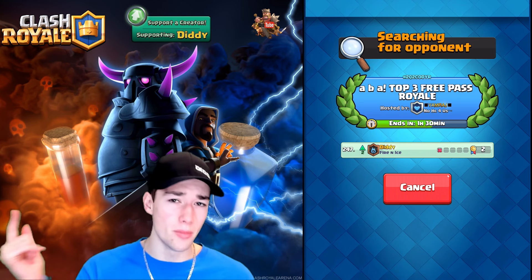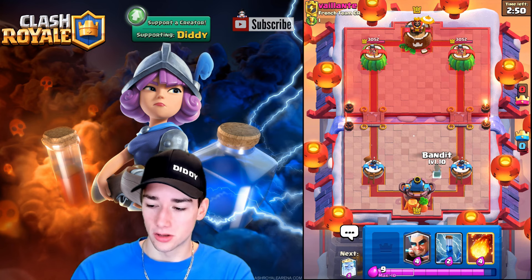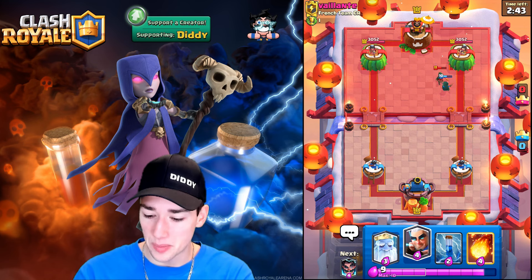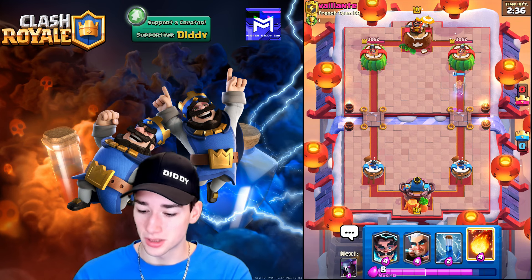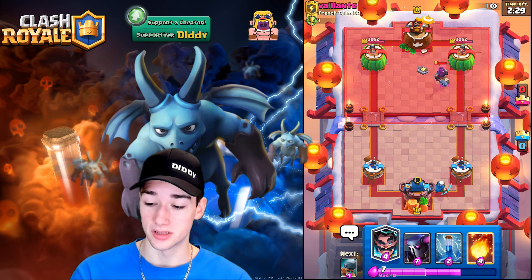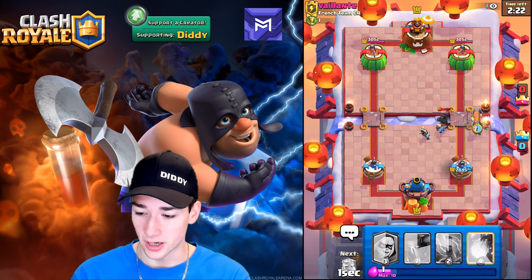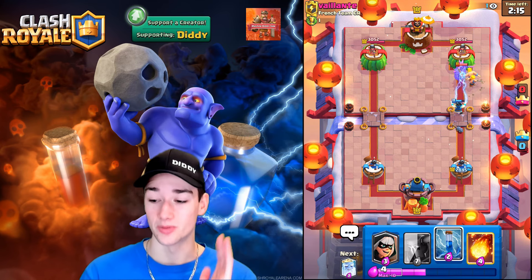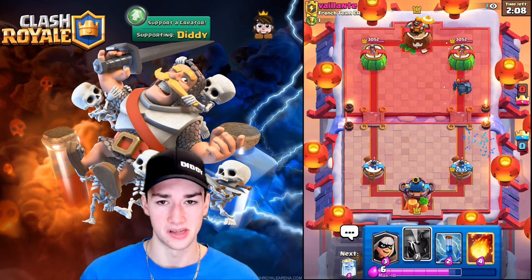Let's get into match number four. The Bandit's only level 10 for us so we don't have the highest level cards. We go Bandit to the bridge — he doesn't go with anything. We could prediction Zap but no, he has a Bandit of his own — that's a sloppy play. Our Royal Ghost moves up to kill his Bandit and move on in. We go Royal Ghost, beautiful. Magic Archer in the back — wondering if he has a Fireball. We see Bandit and Dark Prince — this might be log bait bridge spam. We go Battle Ram — he has Pekka. Zap, and the Battle Ram almost connects.